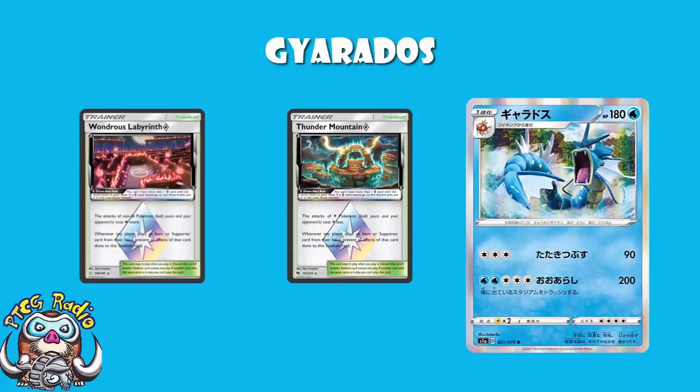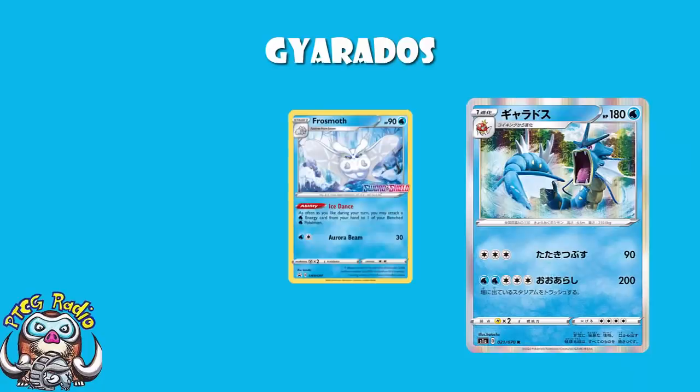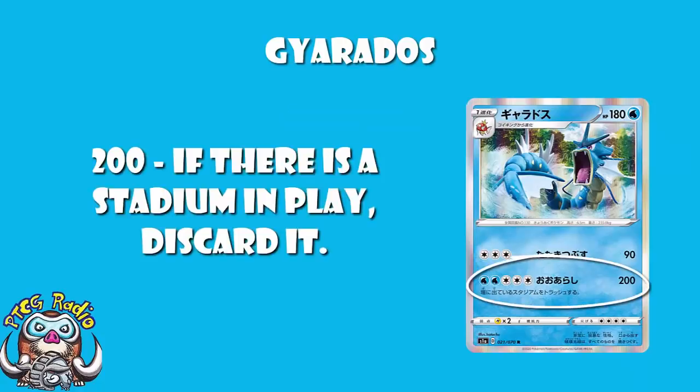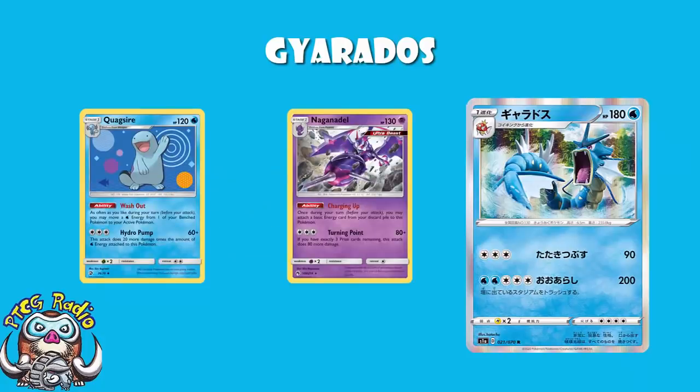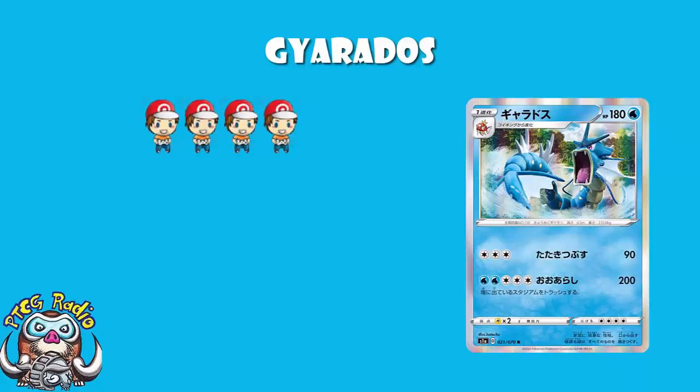There's a lot that could go wrong with Gyarados — the energy cost is very high. But we've got Frosmoth. We've got huge HP, huge attack, gets rid of stadiums, and the massive downside is the energy cost — but we've got Frosmoth. We've also got the combo of Naganadel and Quagsire, but that's really good for 2 or 3 energy a turn, not so good for 5. And the Triple Acceleration Energy falls off when you attack, so I think by far the best way to do it is using Frosmoth. I'm a huge fan of this — I'm giving it 4 Wossies. This is definitely a card I'm going to be testing, and it's one I really want to see where it's going to go.